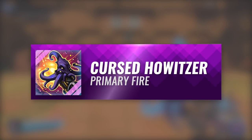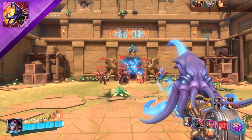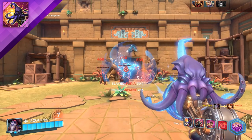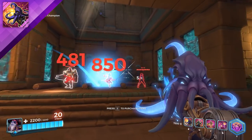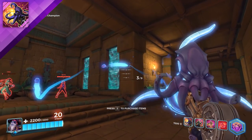Dredge's primary fire is the Cursed Howitzer. Most effective at bombarding from afar, this projectile launcher fires a bouncing explosive that detonates shortly after hitting the ground for the first time.